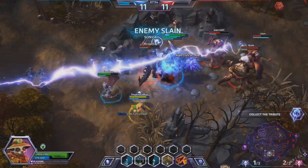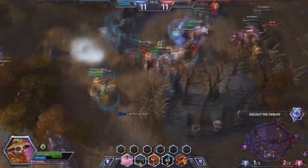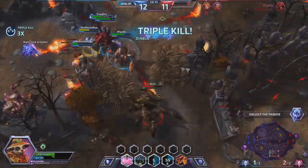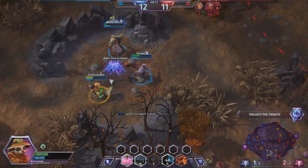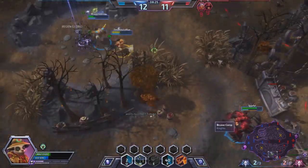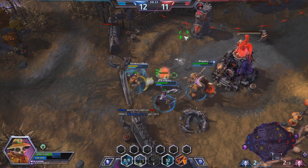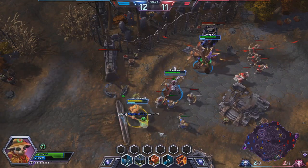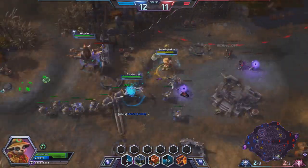We're going to pick up another kill on the enemy Sonya, and I throw out my Jug of a Thousand Cups to keep Whipples and the friendly team alive — you can see just how much healing we were able to do there. We follow in to throw out another Blinding Wind and pick up another two kills on enemy Anubarak and Diablo. Now we can secure the Tribute — even though Azmodan is trying to do damage. We pick up the Tribute no problem. Trying to heal Tassadar and the friendly team while pushing down the bottom fort.